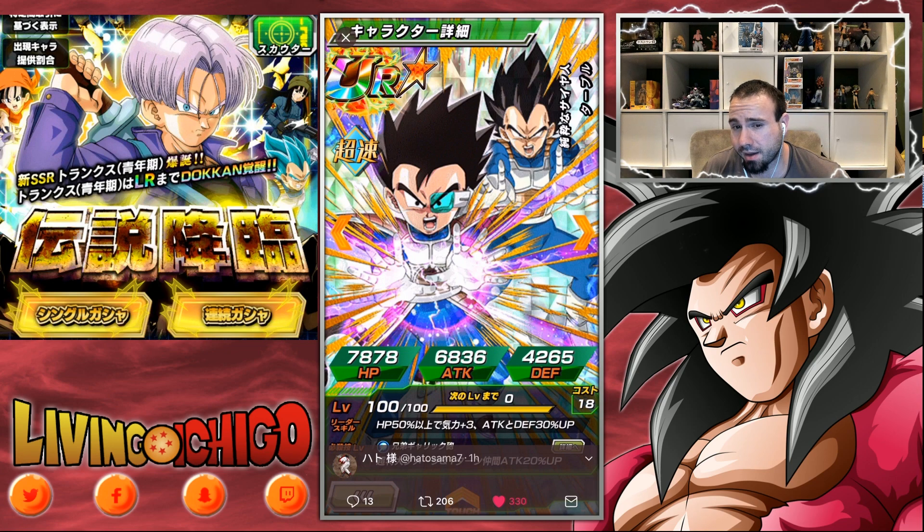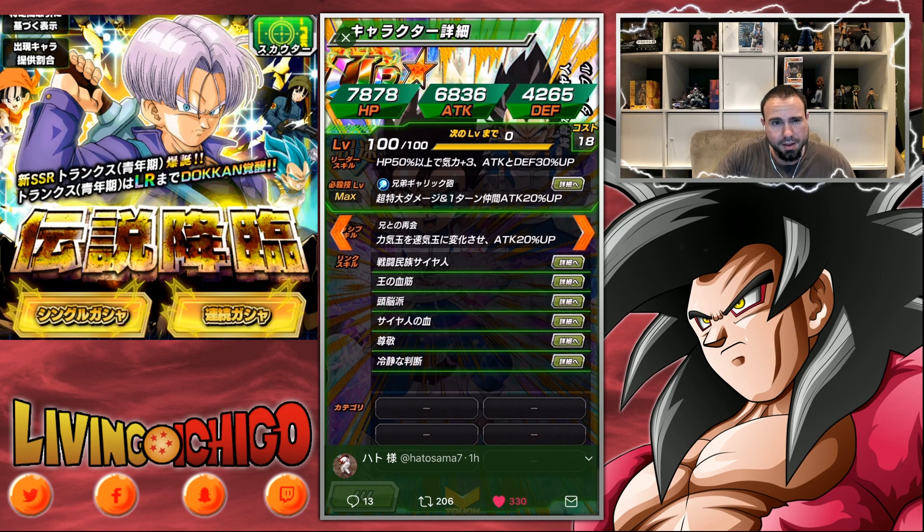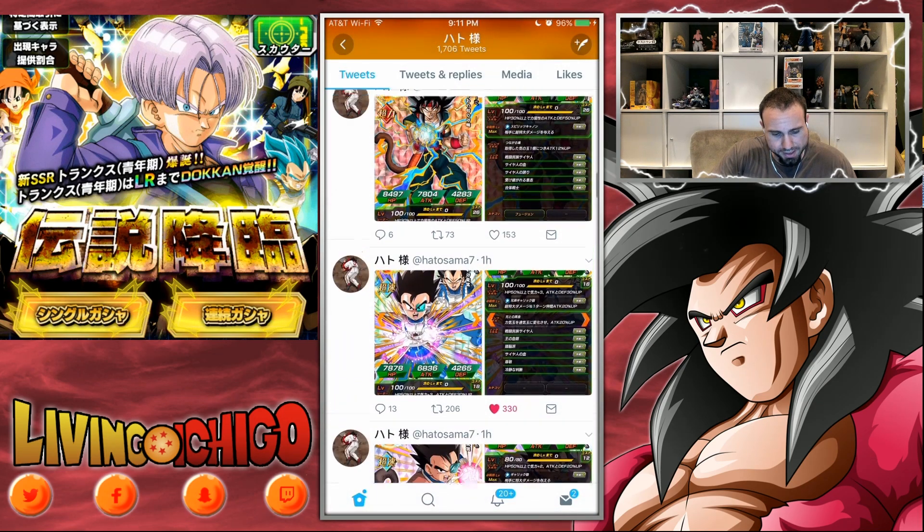He does the brother-brother Galick Gun — that's what I'm calling it, probably not the official name. We had the father-son move with Super Saiyan Blue Vegeta and Trunks, now we're doing the brother-brother Galick Gun with the Vegeta family. Leader skill: ki plus three, attack and defense plus 30% when HP is 50% or more. Passive 'Reunion with Older Brother' changes STR to AGI orbs, attack plus 20%, and his super attack raises all allies' attack by 20%.